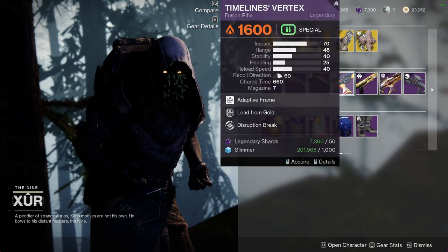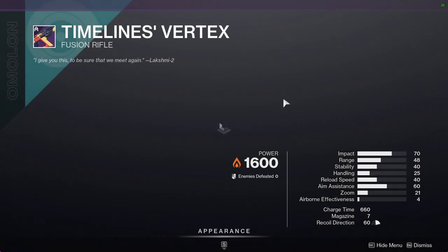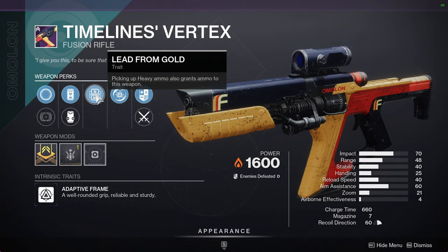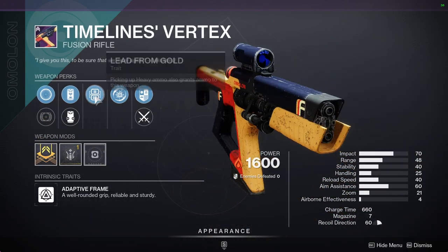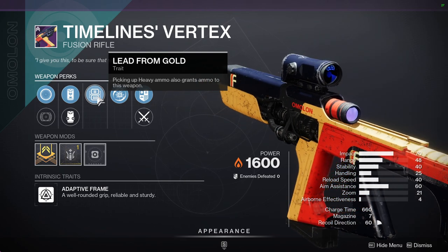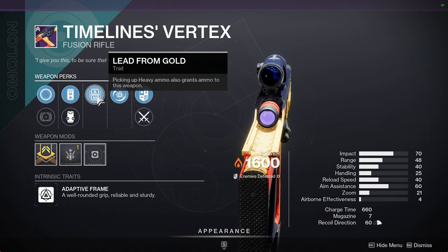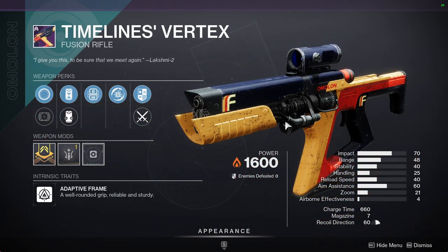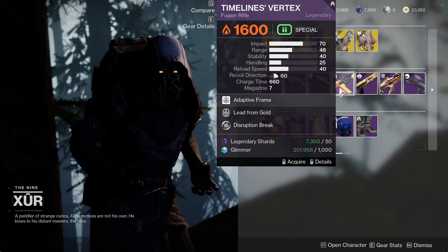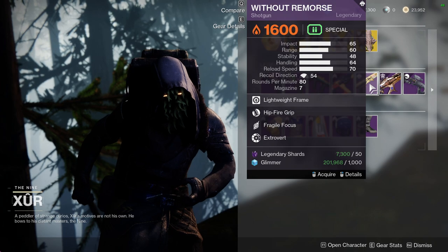We have Extraordinary Rendition with Surplus and Tap the Trigger — I'm just going to ignore that. Timeline's Vertex with Lead from Gold and Disruption Break — this could be a good PvE weapon. I'm a big fan of Lead from Gold; it's one of my favorite perks on a special weapon because you're going to be picking up special ammo from heavy ammo drops constantly, so you're just getting more ammo for free. Disruption Break is pretty nice too.